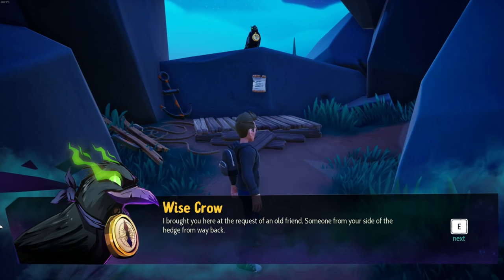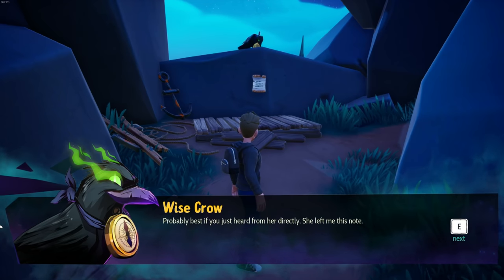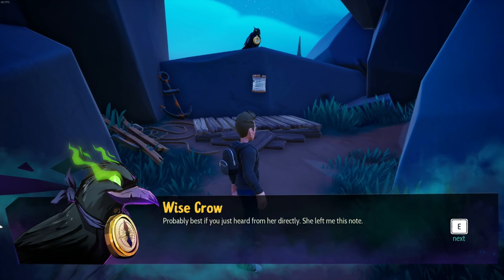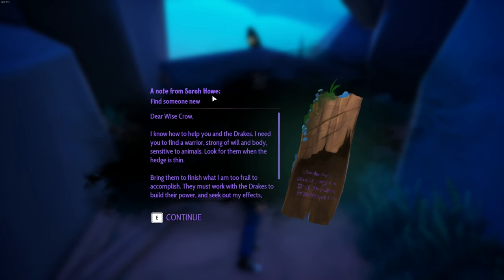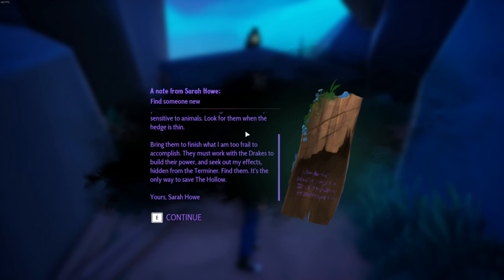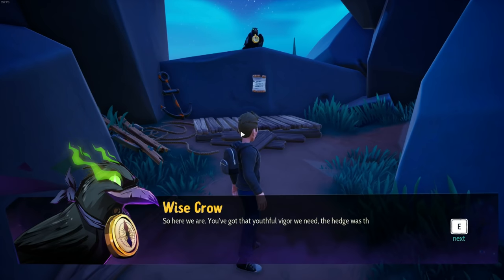The crow says: 'I brought you here at the request of an old friend — someone from your side of the hedge, from way back. Probably best if you just heard from her directly. She left me this note.' A note from Sarah — 'Find someone new. Dear Wise Crow, I know how to help you and the drakes.' So the drakes are what we're going to be farming — like Slime Rancher, the drakes are the creatures we're gonna be interacting with. 'I need you to find a warrior, strong of will and body, sensitive to animals. Bring them to finish what I am too frail to accomplish. They must work with the drakes to build their power and seek out my effects hidden from the Terminere. Find them — it's the only way to save the hollow. Yours, Sarah.'